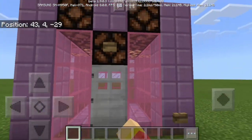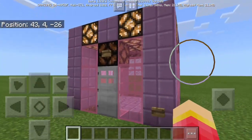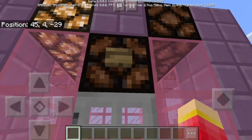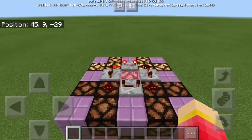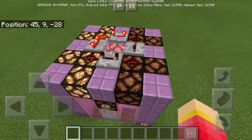So as you can see, we have here the Flamingo Machine and we also have here two buttons. This one is for the machine and this one is actually for the door. And if we look up here, you can see we have some redstone items here. We have the redstone repeater,